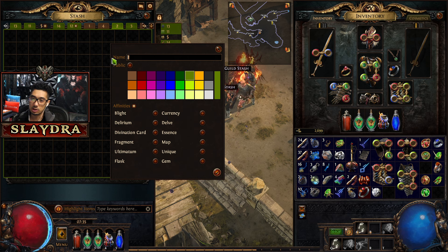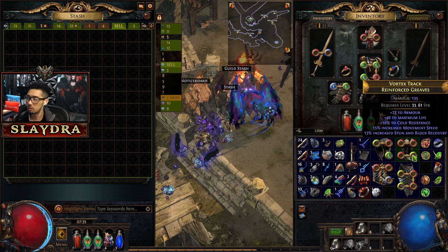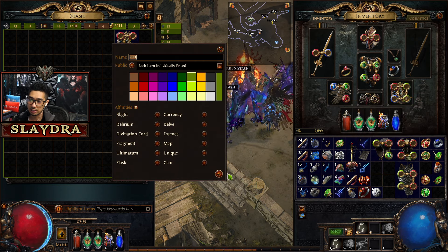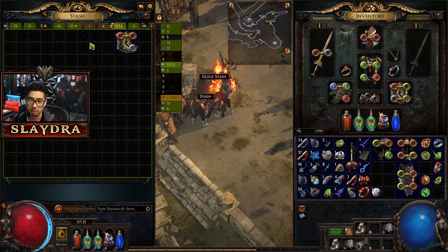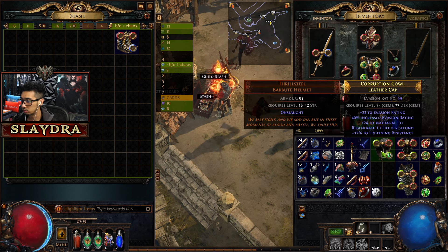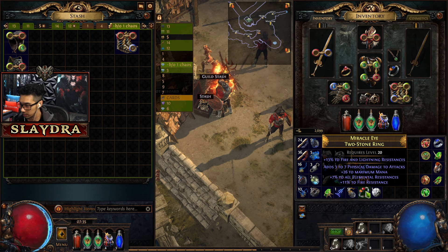Put the item in the trade, mouse over to make sure it's correct. Not many people will scam in this game — if it happens 99% of the time it's an accident. Oh, this actually gave us 46 life — we could sell this. Let me quickly show you how to sell items. You need a premium stash tab. Rename it to 'sell' and then press enter.